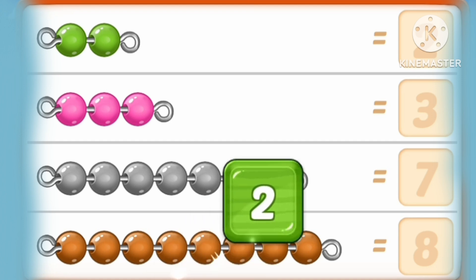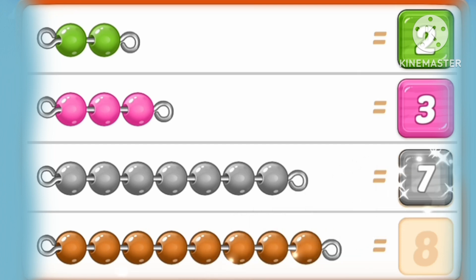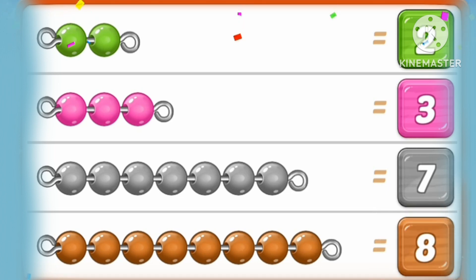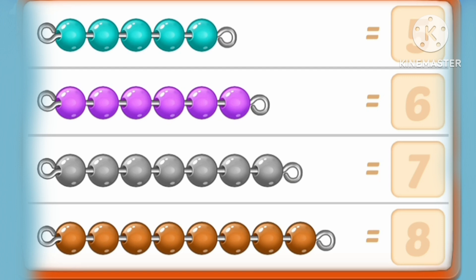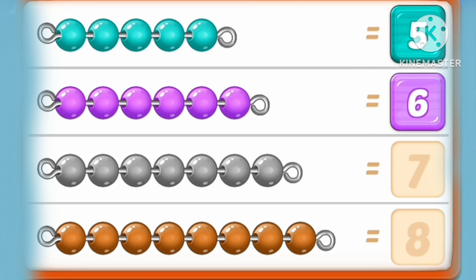One, two. Two green marbles. One, two, three. Three pink marbles. One, two, three, four, five, six, seven marbles. One, two, three, four, five, six, seven, eight marbles. One, two, three, four, five, six. Six purple marbles. One, two, three, four, five, six, seven. Seven marbles.